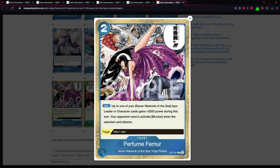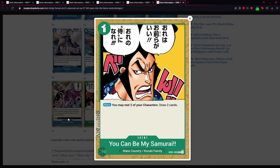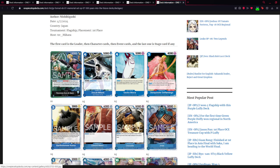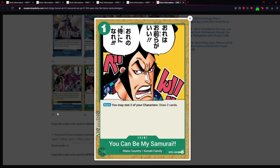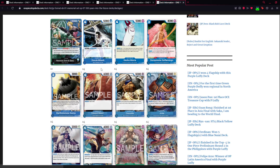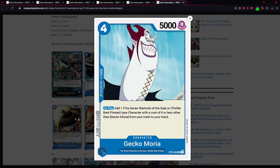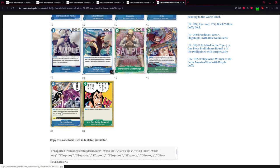For events we have Perfume Femur — basically a Diable Jambe for blue. Your card gains plus 2000 and your opponent cannot activate Blocker when the selected card attacks, with better wording than Diable Jambe. There's also 'You Can Be My Samurai' — a tech card where you rest two of your characters, like two Sengokus or portfolio Kuma, and draw two cards. If you rest a four-cost Warlord-type character it's not a big deal since you can get it back with Gecko Moria from trash.